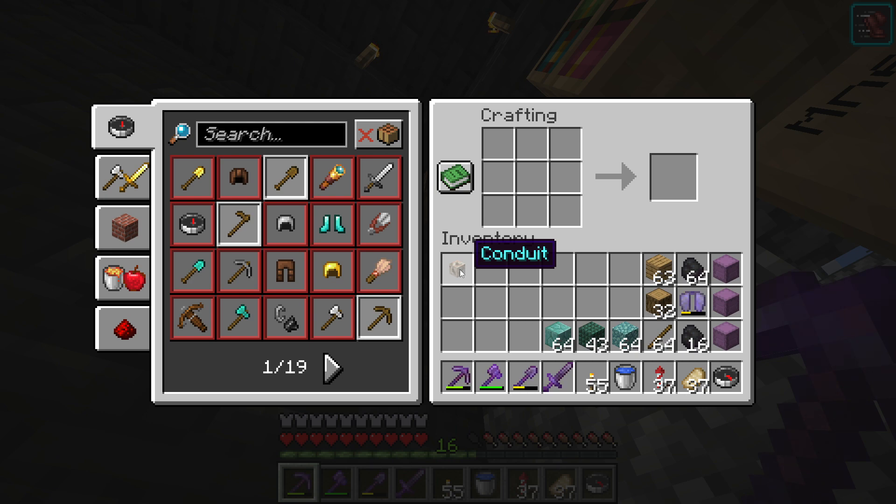Combine these together to make a conduit. It can be hard to find 8 Nautilus shells, but if you give it all that you got, I'm sure you can find them.